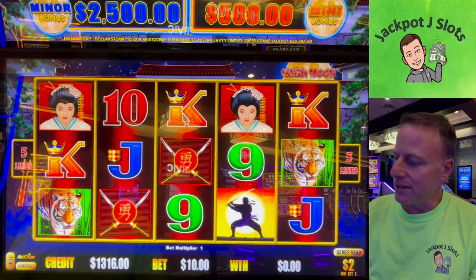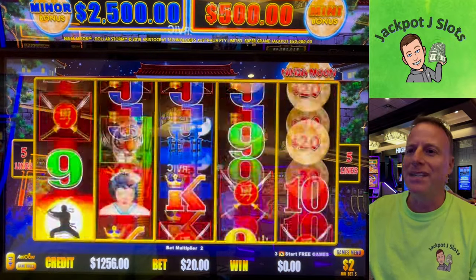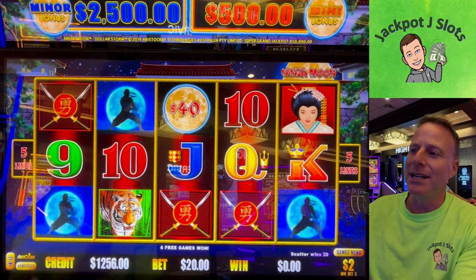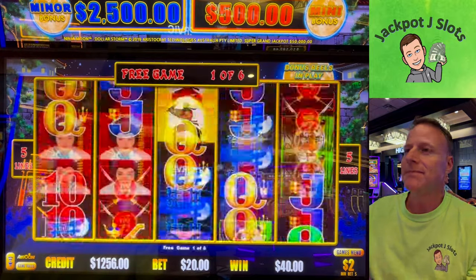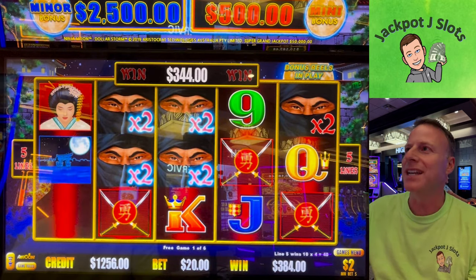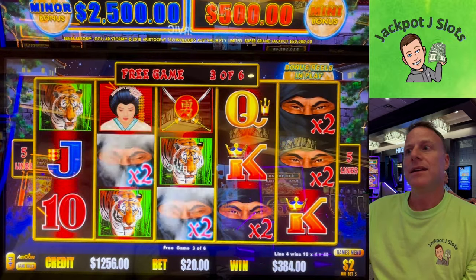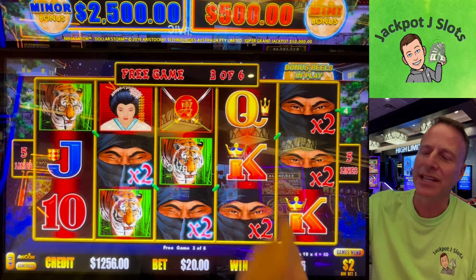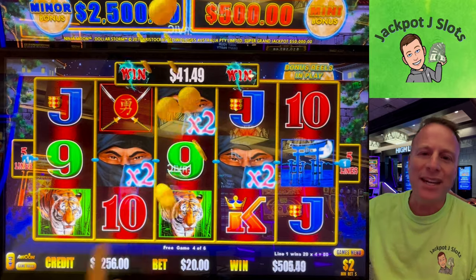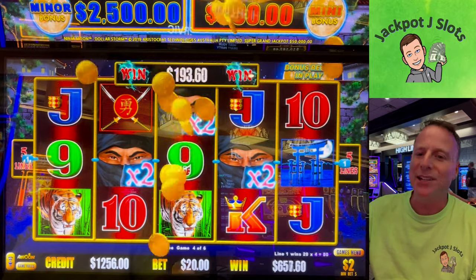All right, two dollars, twenty dollars. Everybody's talking about this Super Grand — it's been maxed out forever. Free game time! Now those wilds, the ninja will multiply, so if we can get a bunch of them in a row... one more here would have been like five thousand dollars. That was the chance — or the tiger there, or one here. Would have been thousands of dollars.